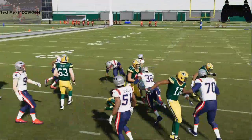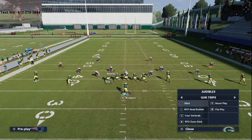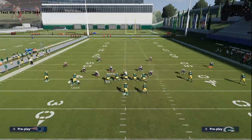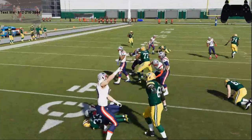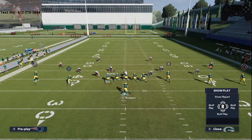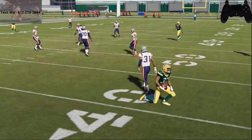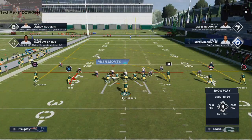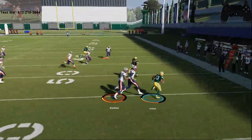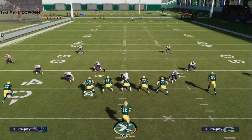Very subtle movements make a big difference on offense, especially in the passing and running game this year. Those subtle movements make all of the difference in the world. When you're running the ball, be very mindful of that — don't cause block sheds because you're just holding turbo. That is such a huge tip. You can do it from shotgun spread as well. With this play concept to Aaron Jones, watch what happens — he's going to drag across, I'm going to hit him, let him square his shoulders, and now I can make cuts. If I was just to hold turbo, I would not be able to do that. It's a simple tip that is really going to help you.